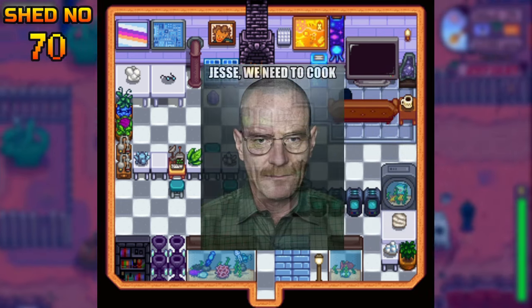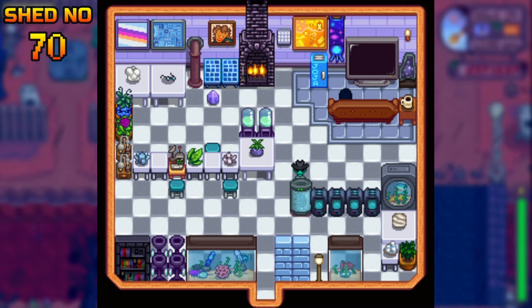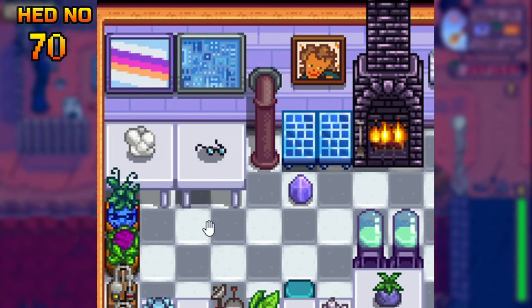I call this 'Yeah Science' — if you can't tell, this is basically a recreation of the 'Jesse, we need to cook' scene, inspired by Unsurpassable Z's video. I love the series Breaking Bad, so I had to make this. As you can see, we have a huge meth lab — that's Heisenberg, and those are Mr. White's glasses.